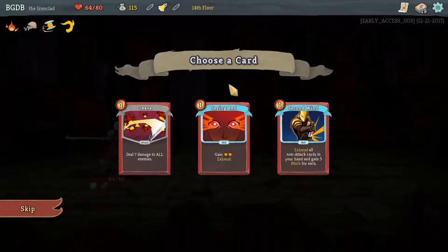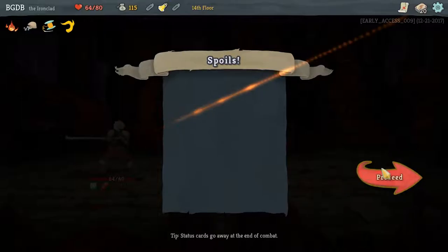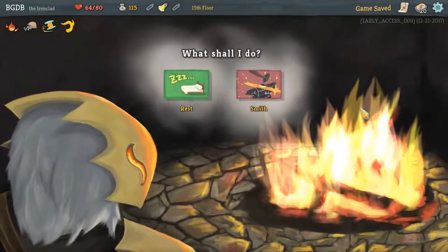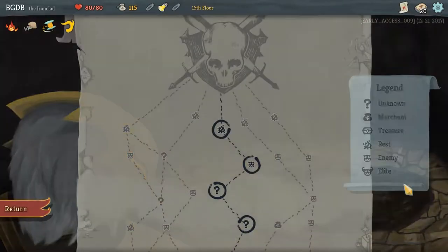Another card — sweet. Another Seeing Red, I don't feel that's necessary. We'll do Cleave — why not? Another Rest. I'm just going to go for Health — max health. Great. Here we go, proceed. And I guess we're doing a Boss.